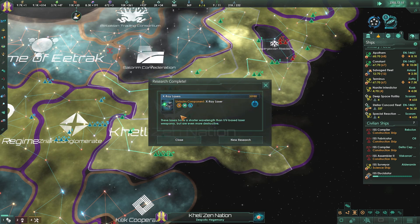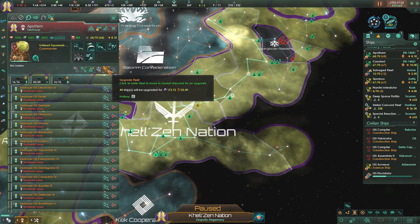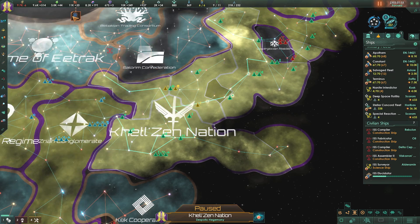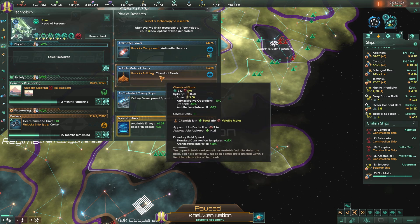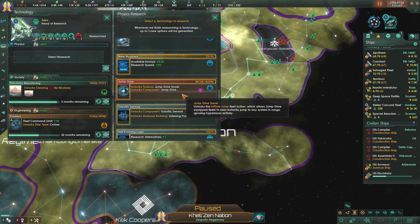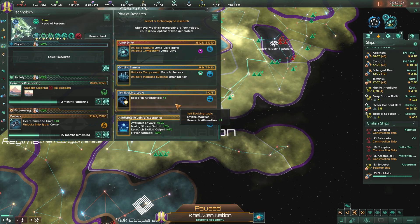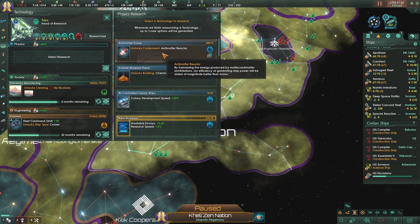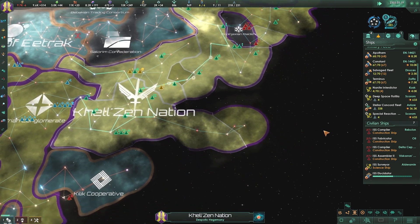Technology secured - we just got the X-ray lasers unlocked. That's beautiful. Let's get all of our fleets upgraded with X-ray lasers. We can unlock the anti-matter reactor now. Chemical plants would give us access to volatile moats, which is not bad. Jump drive travel would still take 108 months. Research alternatives would take 46 months. Let's get the anti-matter reactor going - that's going to help us out.